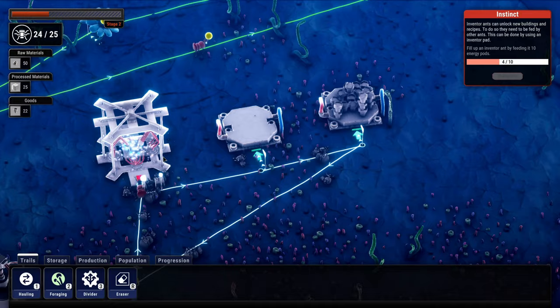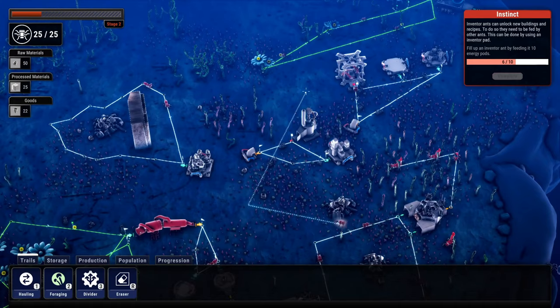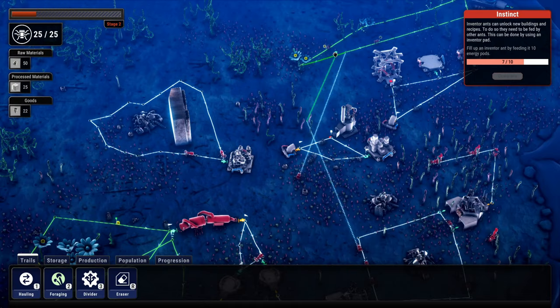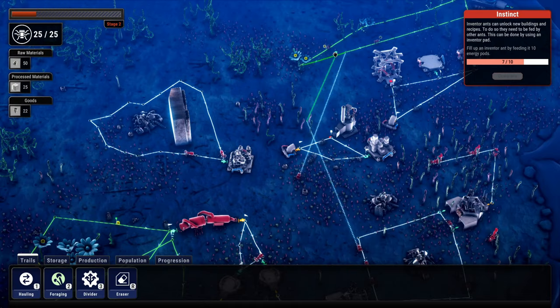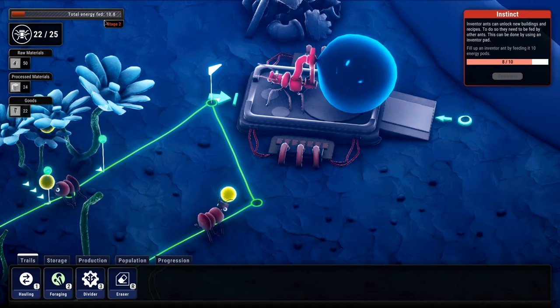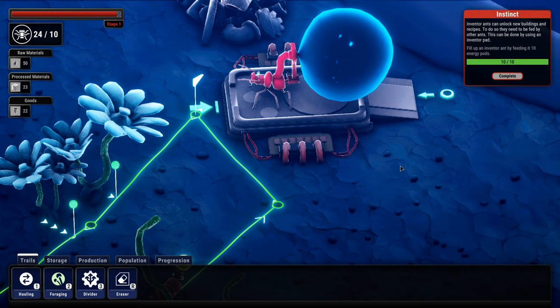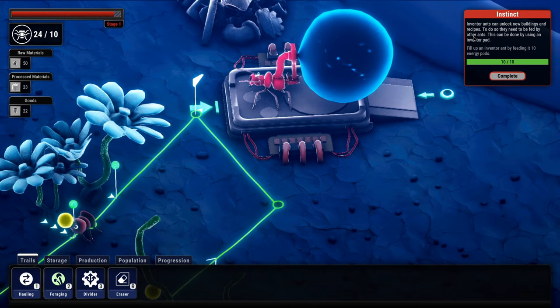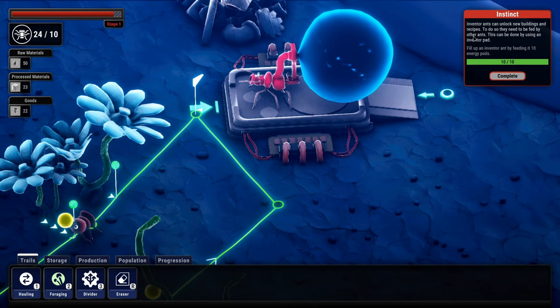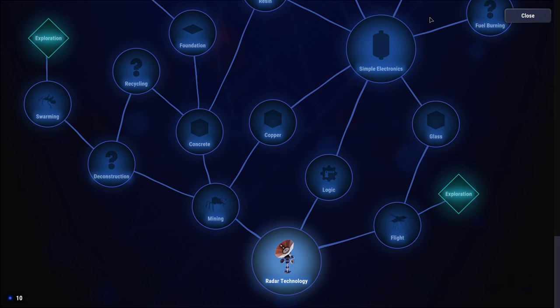Let's switch over to plates — we really need two factories over here. He's getting big — he needs five more. I like this quite a bit if it's not obvious. I'm not really optimized yet, kind of just want to see what the game has to offer. We're at stage two — we're neglecting the queen big time. I want to see the last one go in. Inventor ants can unlock new buildings and recipes. Complete. Click on the inventor ant to complete its duty. It just exploded and gave us some tech tree points!